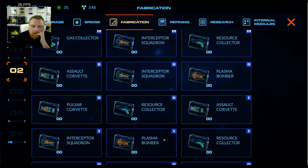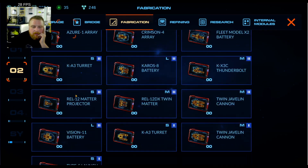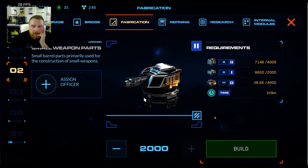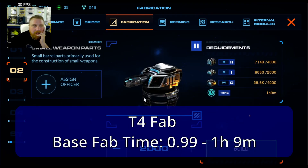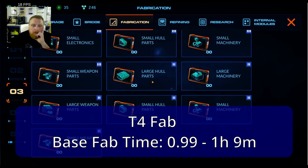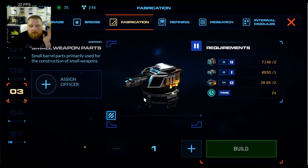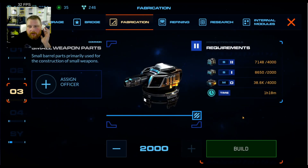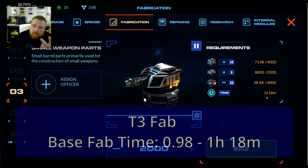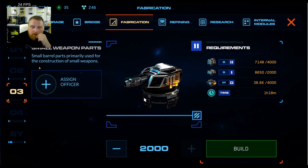Now base T4 fab — I gotta scroll through everything. Alright, small weapons parts: 1 hour and 9 minutes. So an additional 19 minutes compared to the T3 parts fab. And on the base upgraded tier 3, not much upgraded, this is gonna be 1 hour and 18 minutes — an additional 9 minutes on top of the T4. So we got 50 minutes, 1 hour 9 minutes, 1 hour 18 minutes. That's a pretty substantial bump.